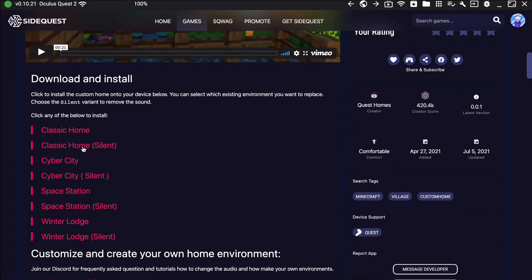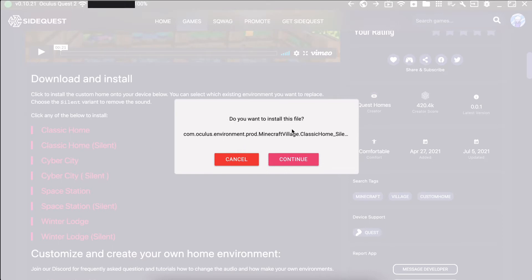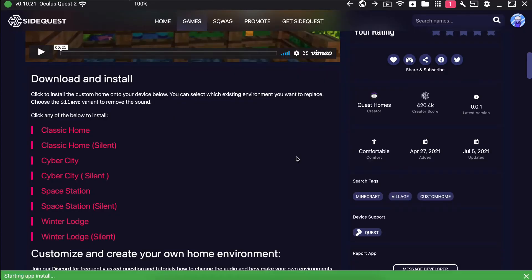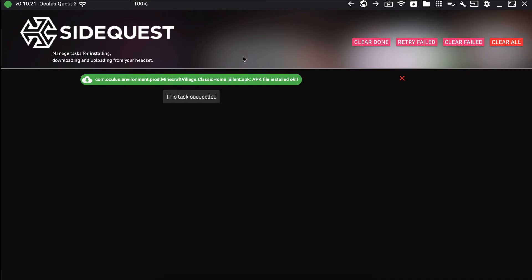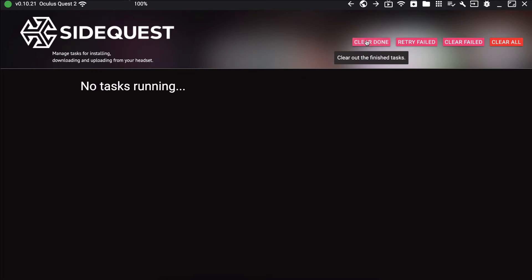Click on the file you want, and it's going to ask if you want to install this file — just hit Continue. It'll say 'Starting app install.' You can click over and it should be done pretty quickly. Then just hit Clear, Done, and exit out of SideQuest.